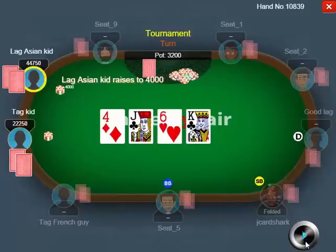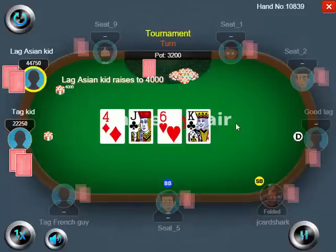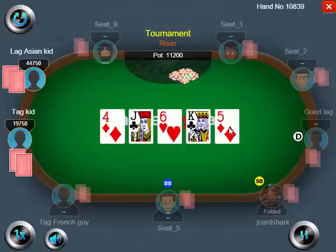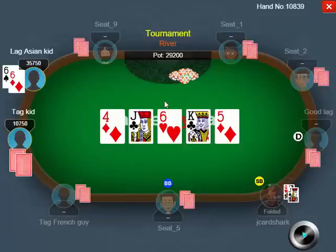So on the turn, take a look at what happens. Turns a King — tight aggressive kid bets 1,500. Asian guy raises to 4,000. This is an example of a spot where if I had Queen-Jack, I would be done with it every time. But even if I did call the flop and it goes 1,500, I'm definitely folding my Queen-Jack every time — I would have just lost 750 for fun. Tight aggressive kid calls 2,500 more. River is a five. Tight aggressive kid checks. Loose aggressive Asian kid bets 9,000, so he's just blasting it.